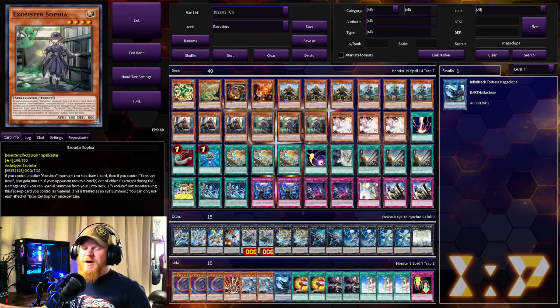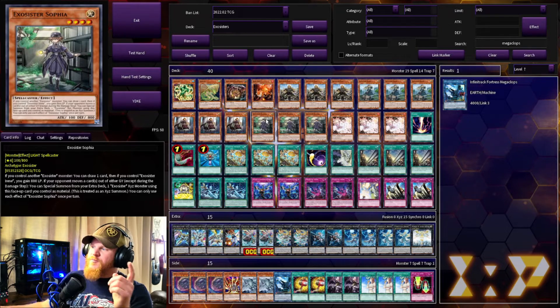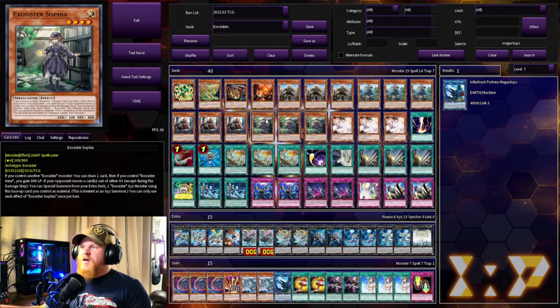What's going on YouTube, Chase here at Aftershock Videos. Today we are going to be trying out the Exosisters, which I believe just came out in the Grand Creators, so they are fairly new. They don't have a holdout going on for them but they do have some synergy with a bunch of XYZs. Let's go card by card so you can see what I'm going for — I just built this so we are legitimately trying this for the first time today.